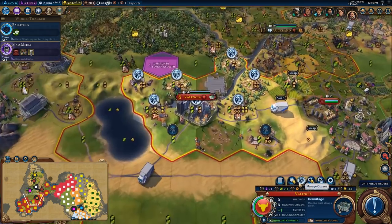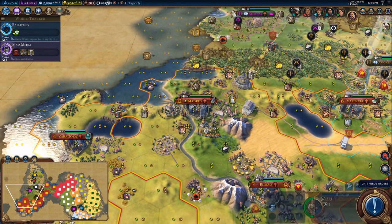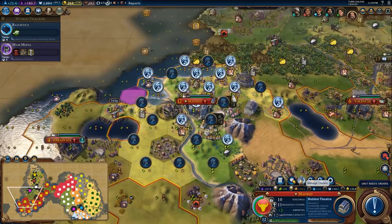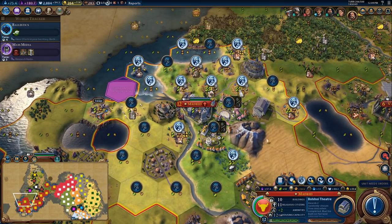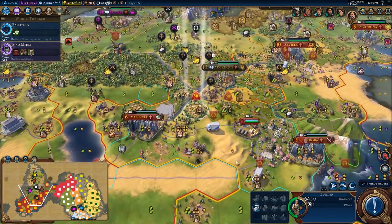I could get another hill mine and use that in Madrid. Actually, Madrid could maybe use a couple of builder charges, so I'll send you over there. I believe we could work one of these hill mines — maybe. It would be good. Maybe one of these hill mines, perhaps. Perhaps we shall consider these things as possibilities.